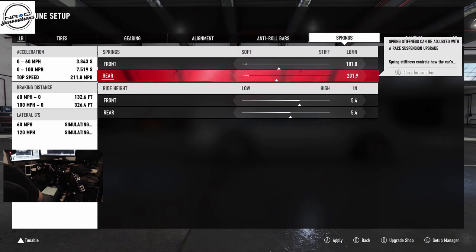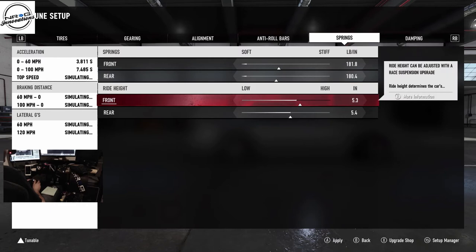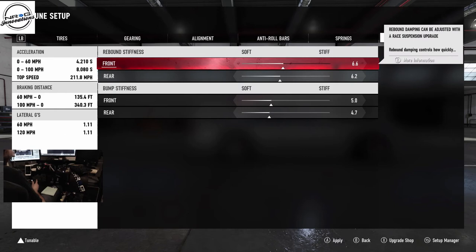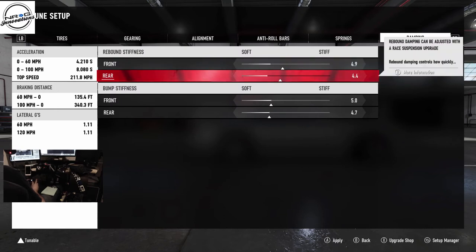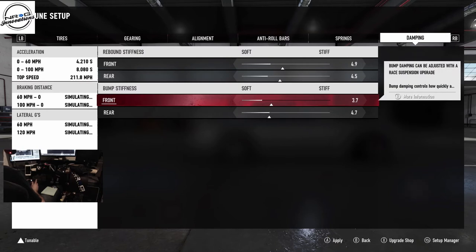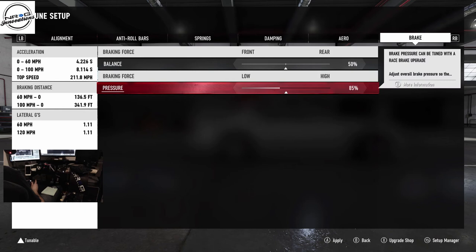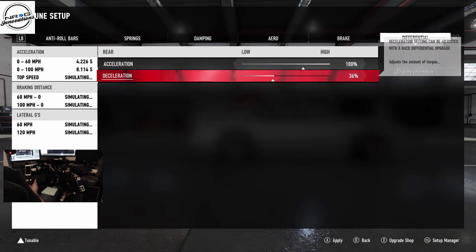For suspension we were running 181.9 — or maybe 1.8, close enough — and then 180.3. Wow, this is a very soft car. No wonder it has good weight transfer. And then we had this thing dumped. Apparently the car can go a lot lower in Forza Motorsport 7 than it can in Horizon. So we're just going to dump this thing completely. Dampening: 4.9 and 4.5, then 2.2 and 2.0. No downforce. Brakes we're just going to adjust a little bit. And the diff was fully locked. So that is as close to my Horizon tune as we can get.